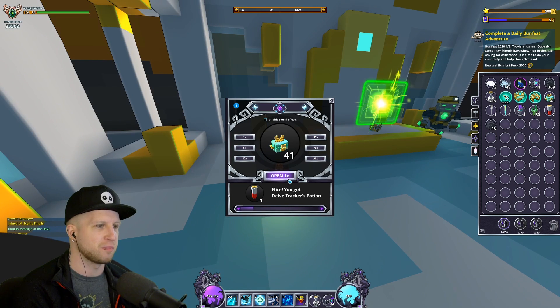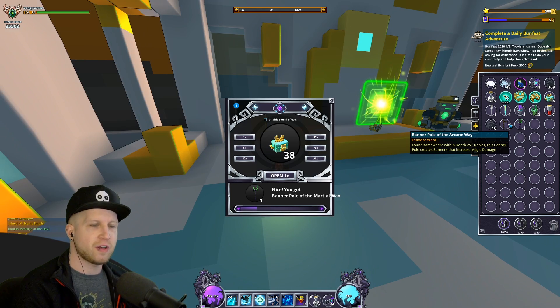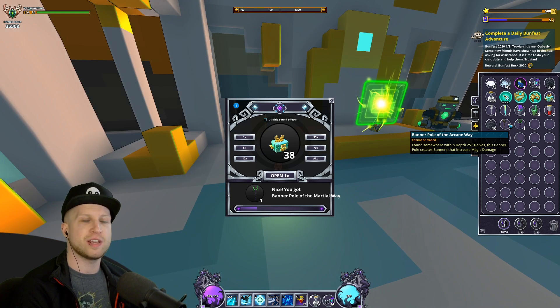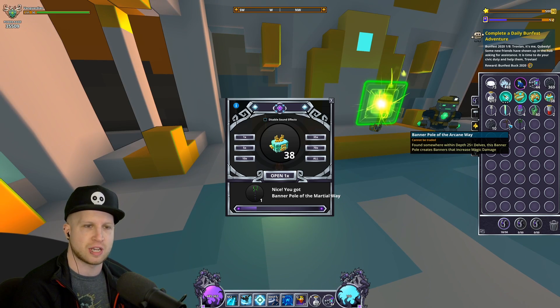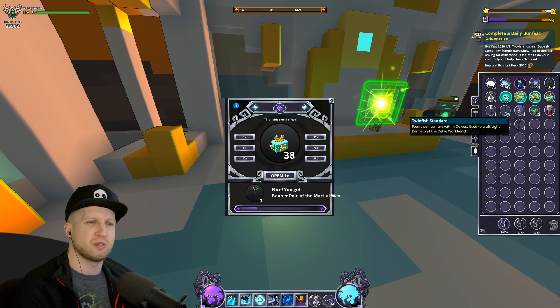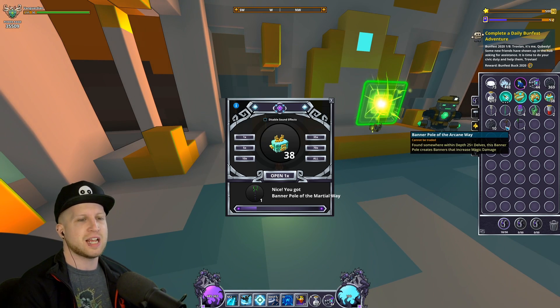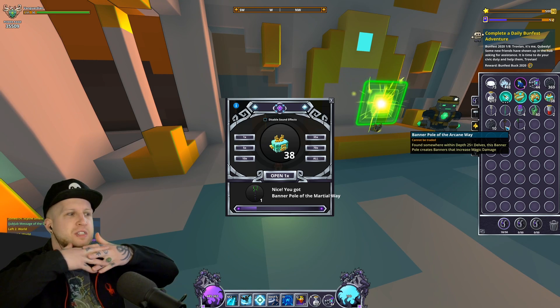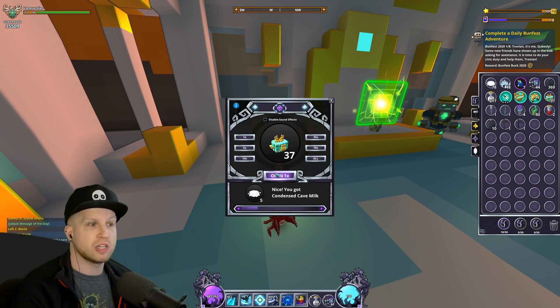Give me something rare! We got some banners here — found somewhere within Depth 25 and up of Delves. This banner pole creates banners that increase magic damage. They're adding all these items and thank god they stack, but they're going to fill up your inventory because there's like a hundred of them and you need two specific types to combine them at the crafting table.